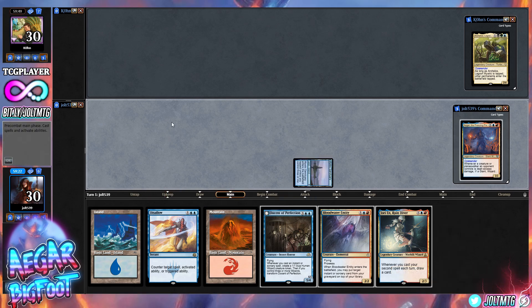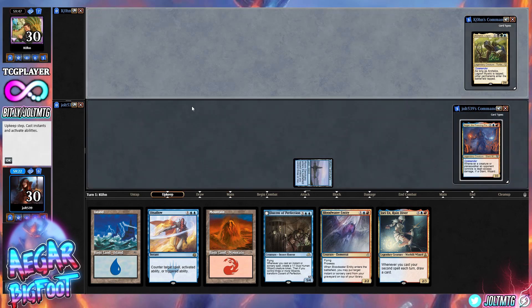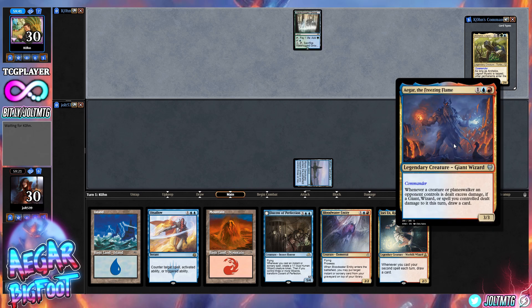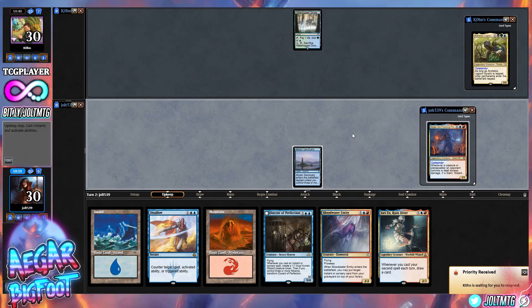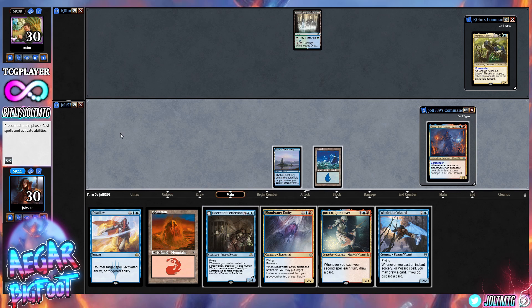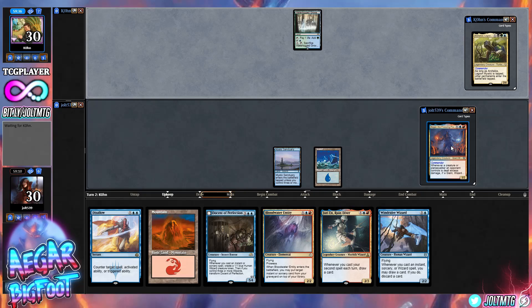We're going to lead off with Mystic Sanctuary and then anything else — pass the turn over to our opponent. Welcome to Agar the Freezing Flame, very on brand for this Texas weather. We'll talk about that in a second. Lead off with island, that'll work out, and then nothing else for two — kick it back over there.